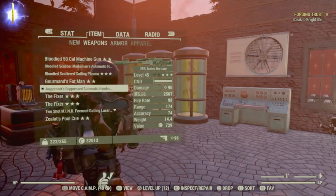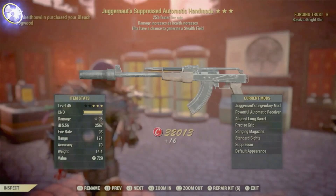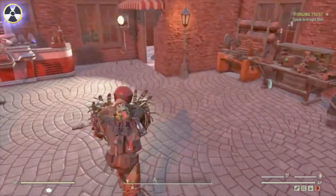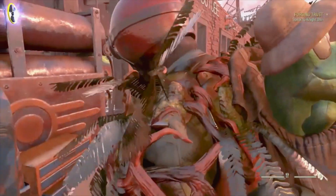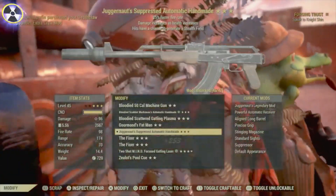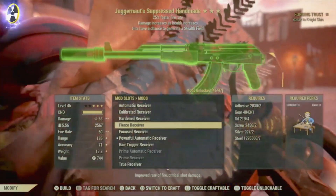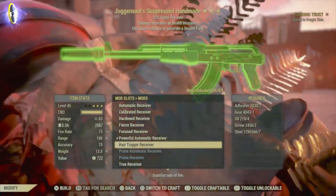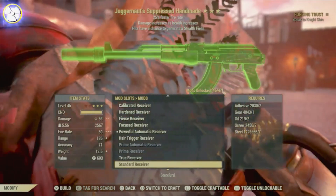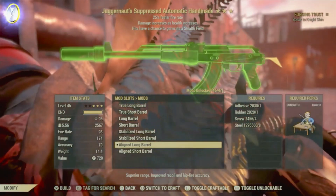Check this out, we've got a really good weapon here. We've got the Juggernaut Suppressed automatic handmade with a 25% faster fire rate. Now by now you all know what Juggernauts do — the more health you've got, the more damage the weapon will do. I just want to show you a bog standard edition of this gun. We've basically got the best mods on it already — the powerful automatic receiver, yeah that is the best mod on it.